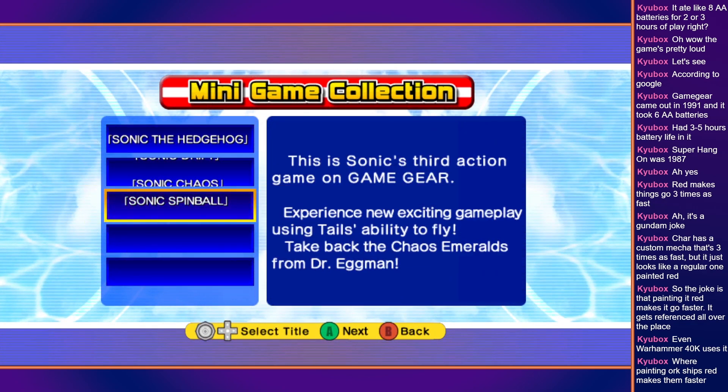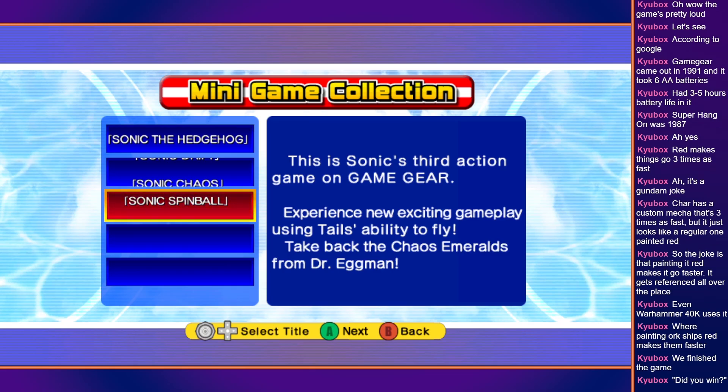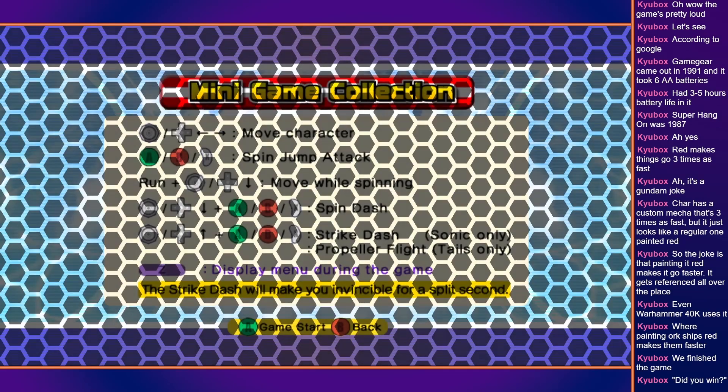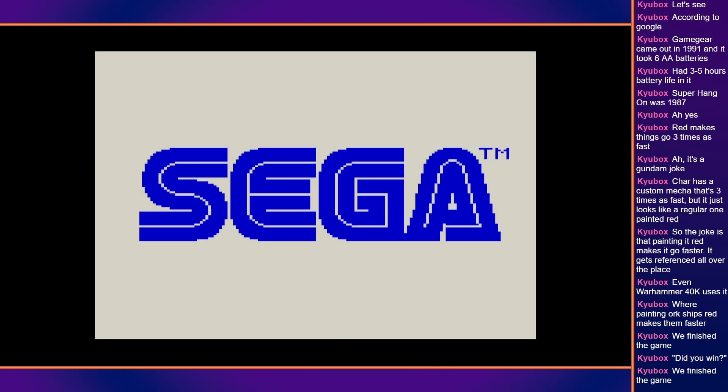Okay, so ignore the text. This is not Spin Ball. I have no idea why this is great. So we got mood culture spin dash, we want to spin, we got spin dash, strike dash, propel jump if we go up. I don't even know which game this is. I think this is Sonic Chaos.